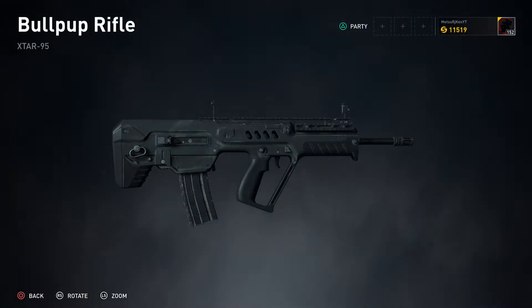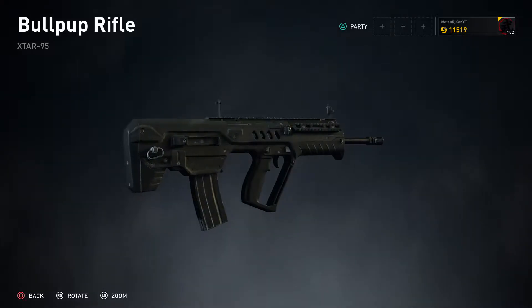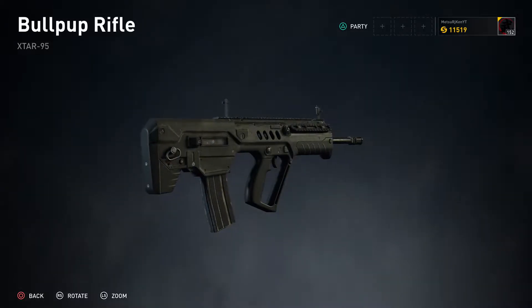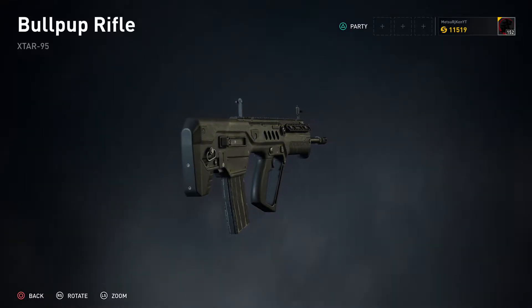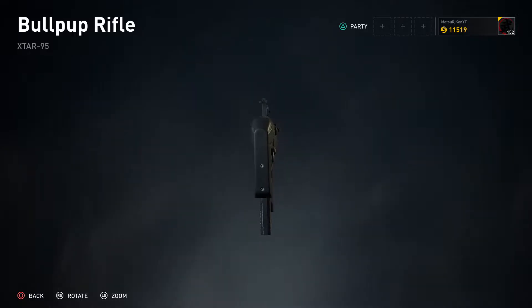The Striker class can be described as a support tank with precision. Starting off with the Bullpup, this weapon can be recognized as being the best weapon in the game. Having great range and amazing damage along with its RPM makes this weapon a serious force to be reckoned with.